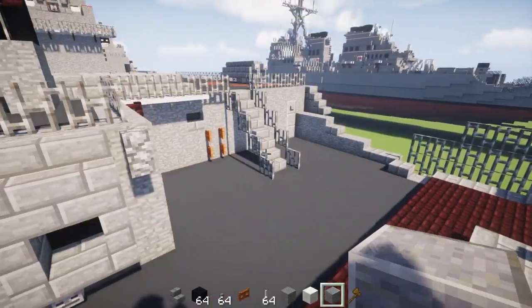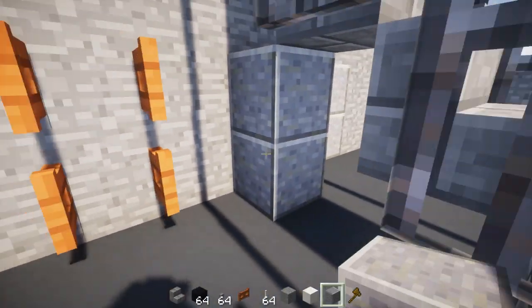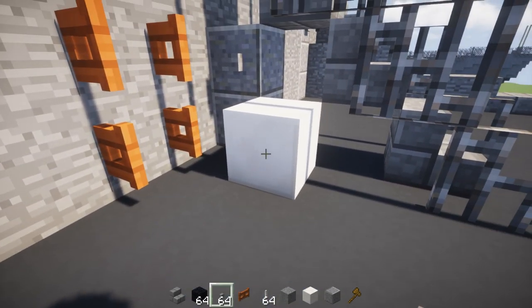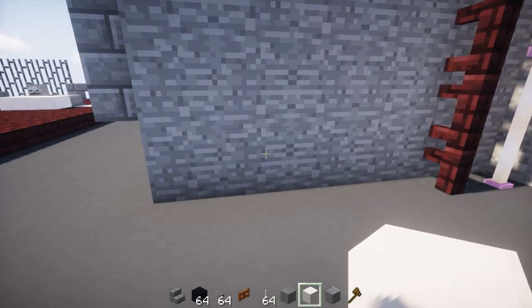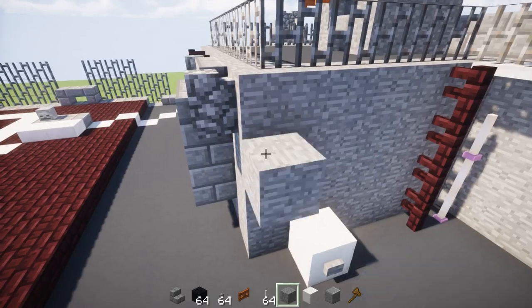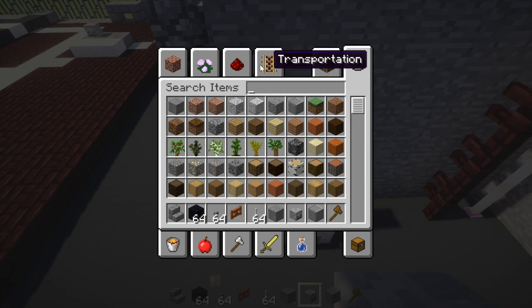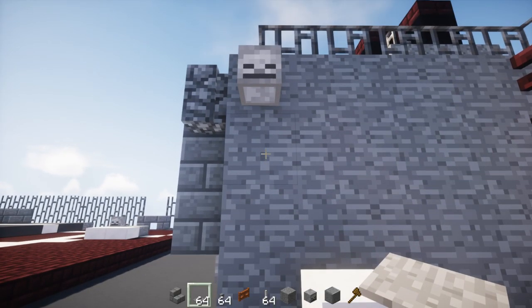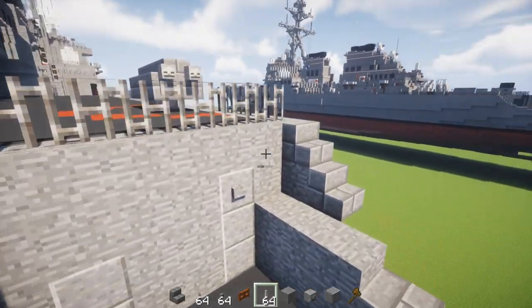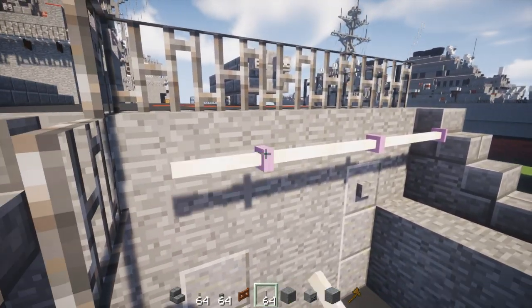For the other side, go underneath the staircase and add 2 polished andesite blocks with a stone button on the side. Diagonally add a quartz block with a stone button, and over here another quartz block with a stone button. Place a block temporarily to set a skeleton skull on top with a lever so it's connected. Over here add end rods going all the way across.